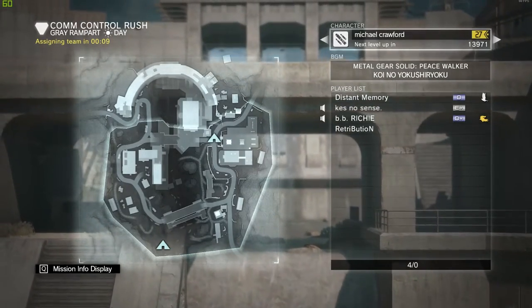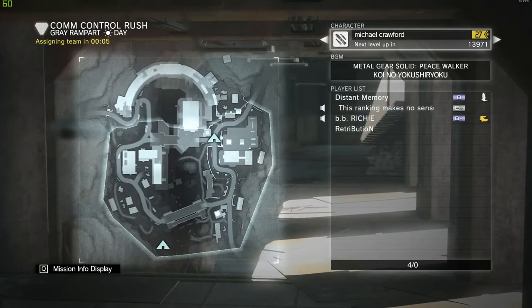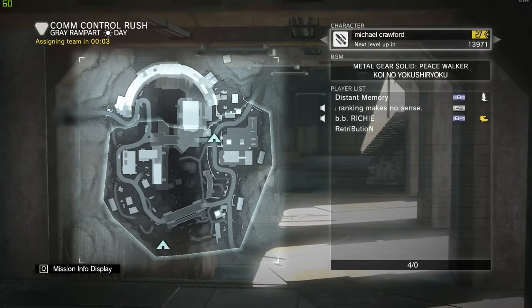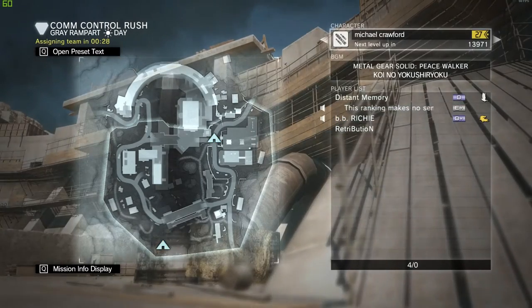Once you get to B rank it starts to go a little bit slower and you need to do it a little bit more often, but that's all you do. Just play com control rush because nobody plays it and just go back and forth.